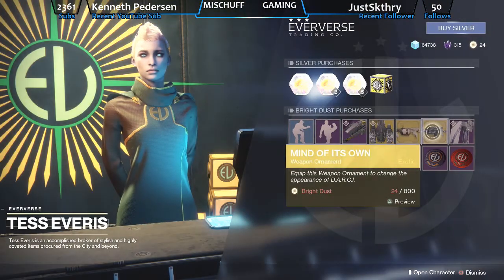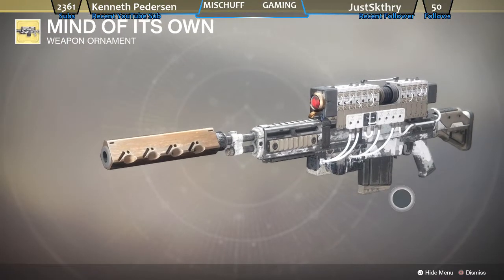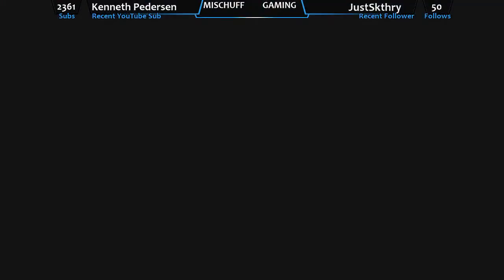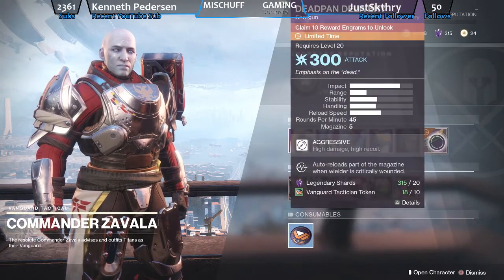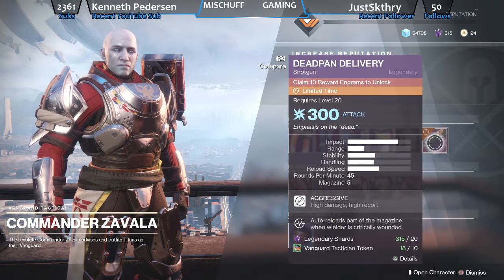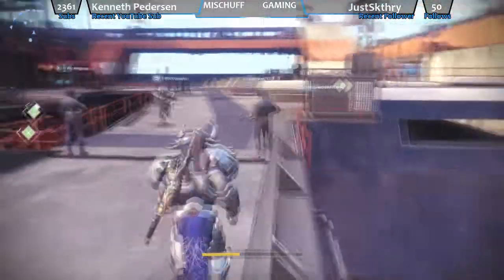That's 800 Bright Dust. Then you've got another 800 one for the Darcy. Let's take a look at that one too — I think I have this already. Yeah, I've got that chilled ice effect on that thing right there. Then of course, Zavala. He's got the gear for sale, but he's also got a weapon for sale every week. This week we've got the Deadpan Delivery Shotgun. I've gotten a couple of these — I've actually gotten two drop back-to-back while turning in Engrams to him, and they dropped at Masterworks level. But I'm all about the Hawthorne Shotgun, that's all I really use, so I will not be buying that.